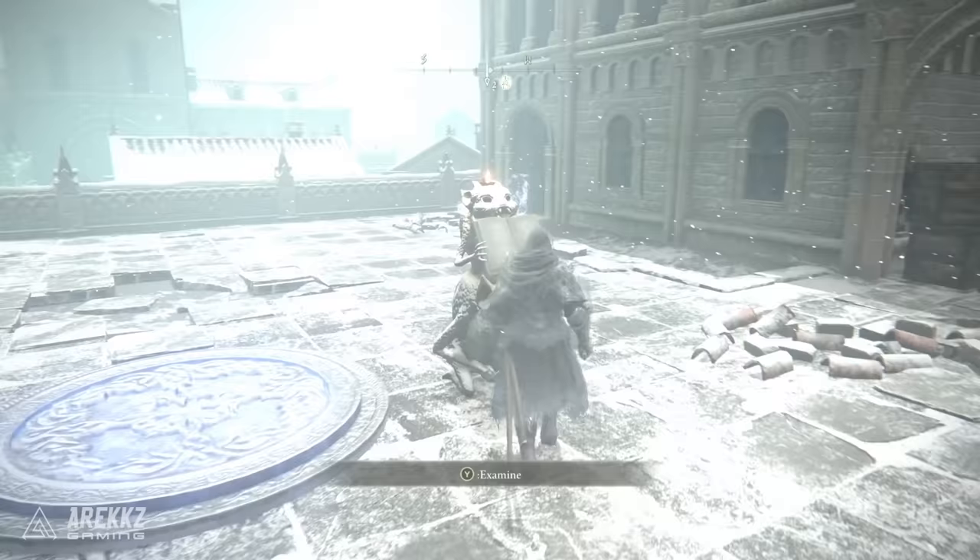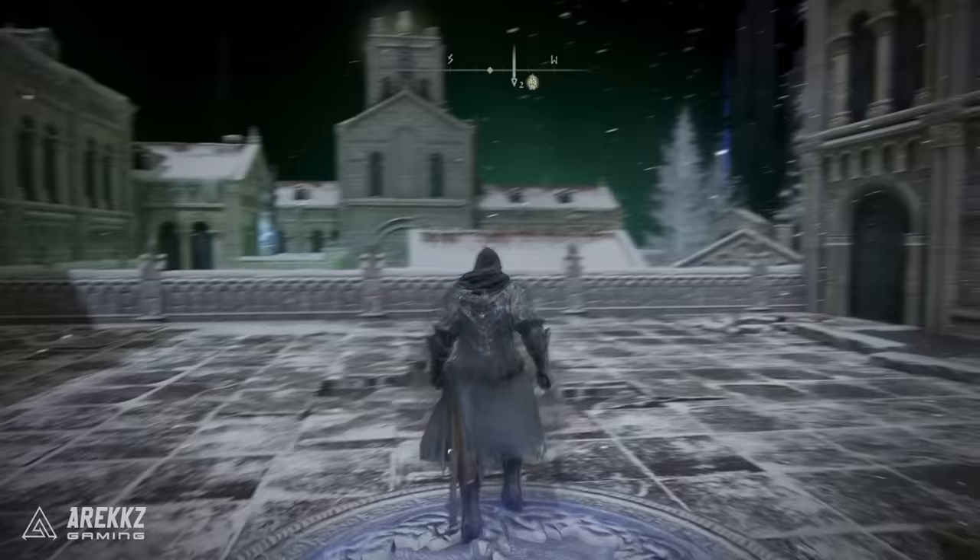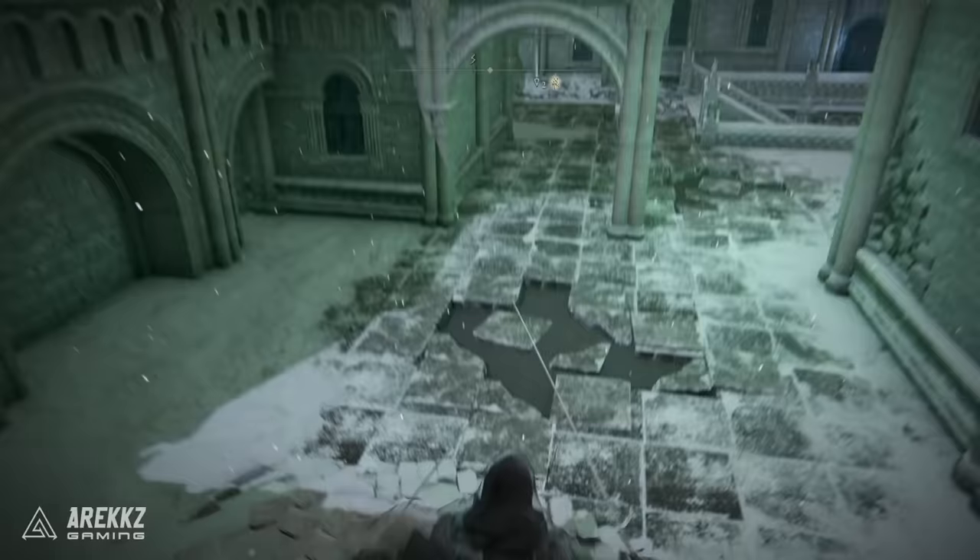When you examine this it will say you need to light the four figures in the Evergaol. So interact with the thing to the left of it and it will teleport you into another version of this town. This is quite dangerous because there is an invisible enemy who walks around so you basically don't want to stop because you can get stabbed in the back. There are also a lot of powerful archers which will try and kill you, but our goal here is to light four different candles.